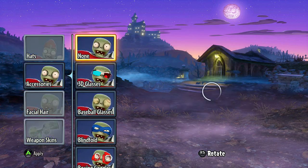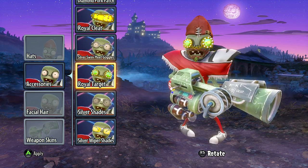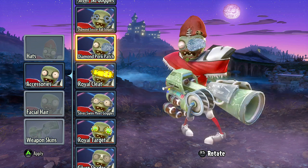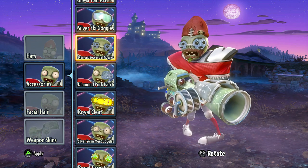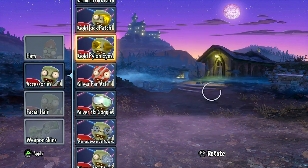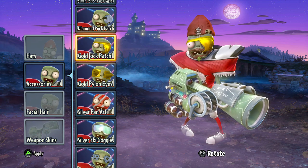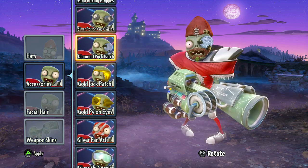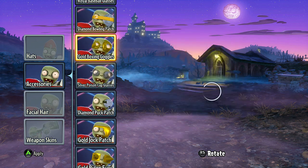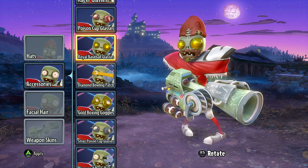Let's go back to accessories and take a look at some of the silver and royal stuff you can get. The silver wiper shades, silver shades, the royal target, silver swim meat goggles, the royal cleat — everyone needs a royal cleat — the diamond pork patch, diamond soccer balls, silver ski goggles, silver fan art — silver is a little bit better than white — gold pylon, the gold jock patch, the diamond puck patch, silver poison cup glasses, gold boxing goggles, the diamond bowling patch, the royal baseball glasses.